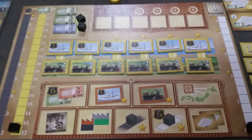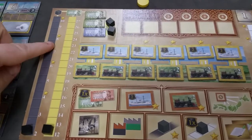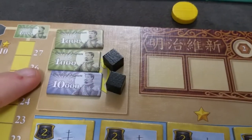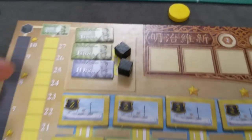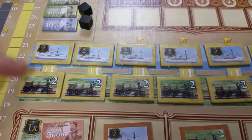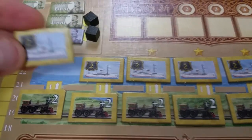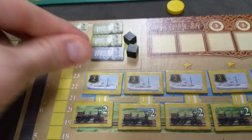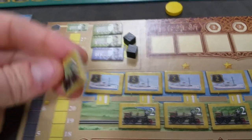The first thing we'll do is set up the player board. Every player gets their own board. They'll start with 12,000 yen and two coal cubes. They'll put all of their ship tiles in the top row and the train tiles in the second row. Make sure the ship tiles are set on the two victory point side to start, and the trains are on the plus two versus the plus three.